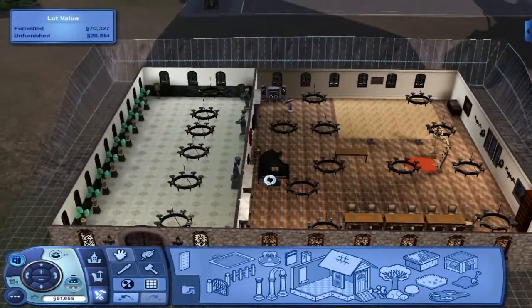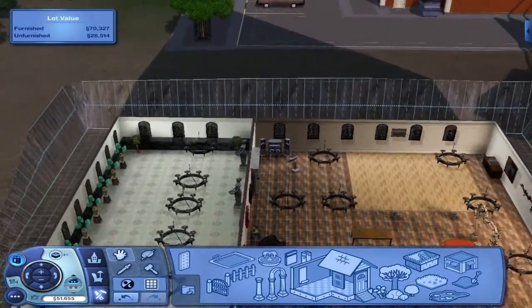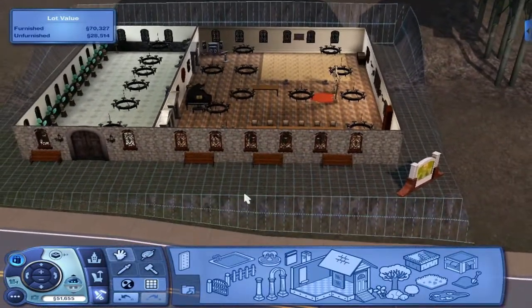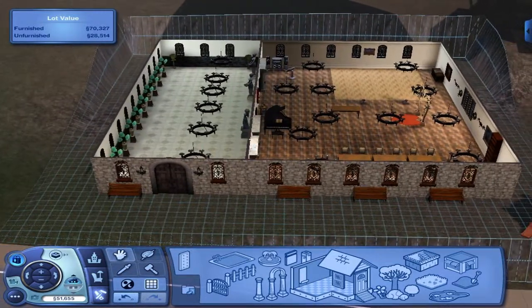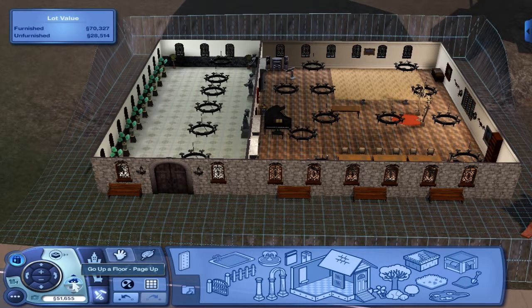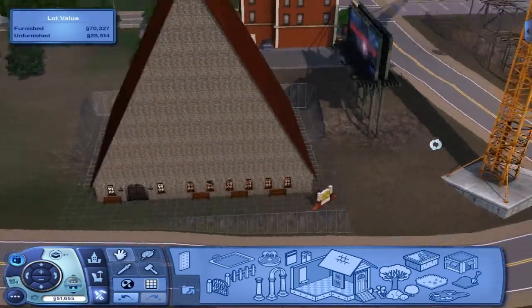You throw your party or your wedding here and everyone should have a great time — it means you don't have to clog up your entire house. On the bonus side, if you don't hire exclusively, random sims can attend as well, which is good for building relationships with people in the neighbourhood.